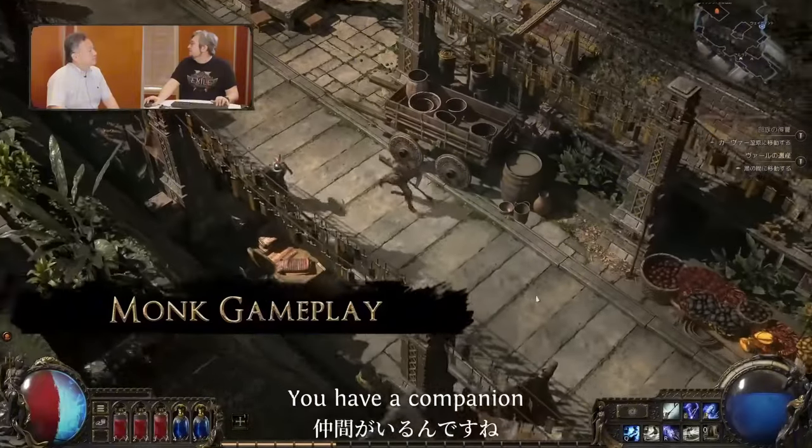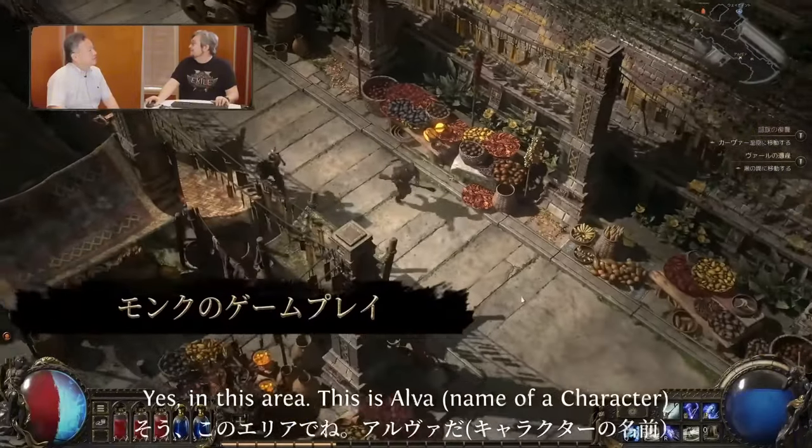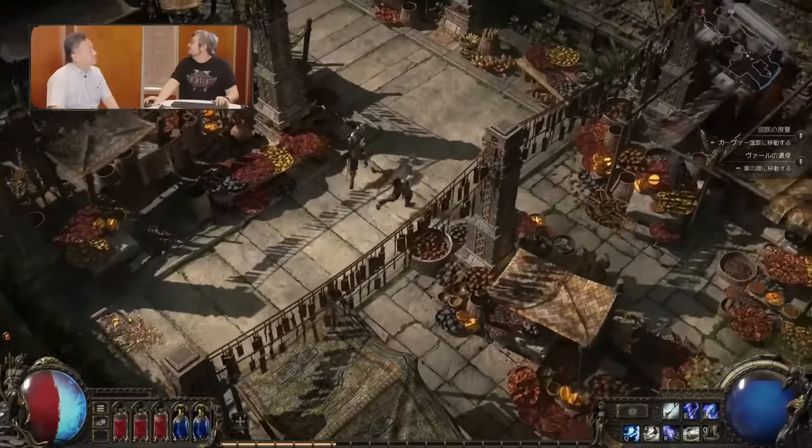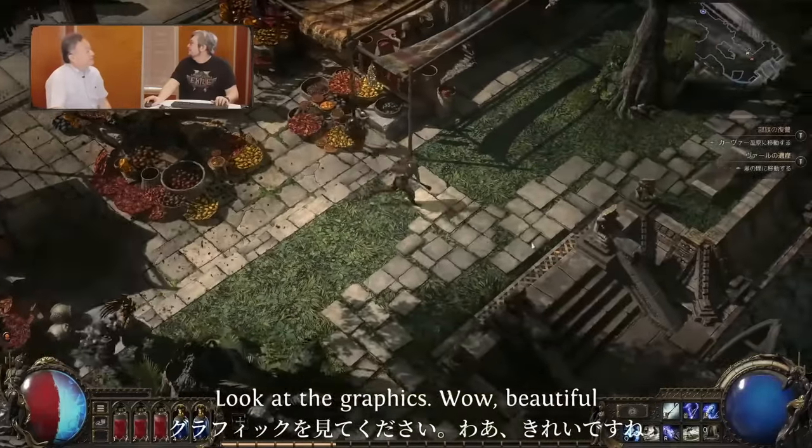So what I'm going to do here — you have a companion in this area, this is Alva. Look at the graphics, beautiful!